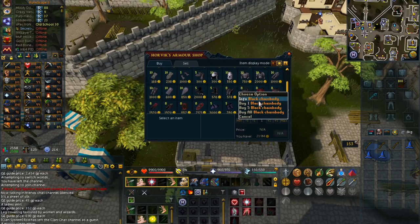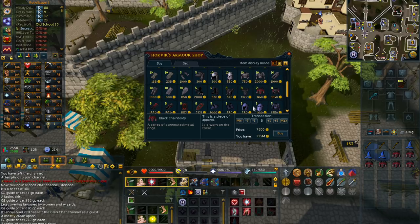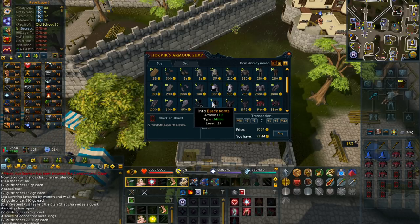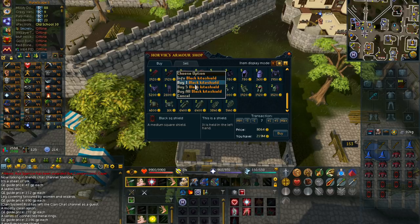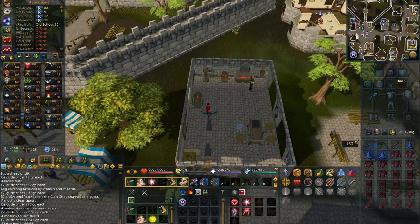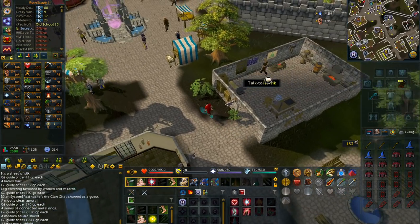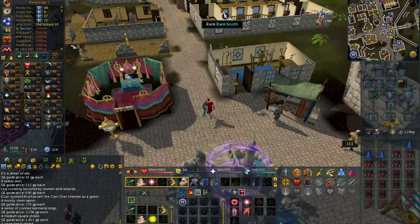Now checking out Horvix's shop. I believe the black chainbody is the only black armor you make profit on — just over 1K profit per item. The black square shield, I believe you can make some money on that too. I'll buy all those. I don't think Adamant is worth buying — I think you lose money on all of that. The black kite shield — you actually make 2K GP for each. That's really good. So I'll bank those — that's 60K right there, though I probably spent a little more, so the profit is probably 30 or 40K, which is really awesome because it's so fast.